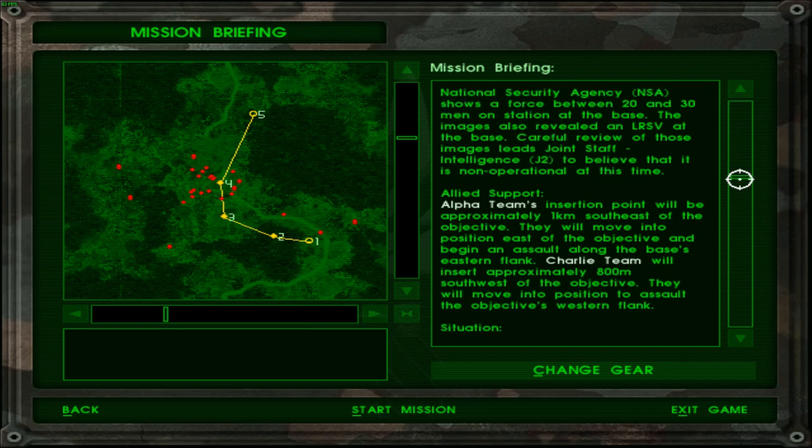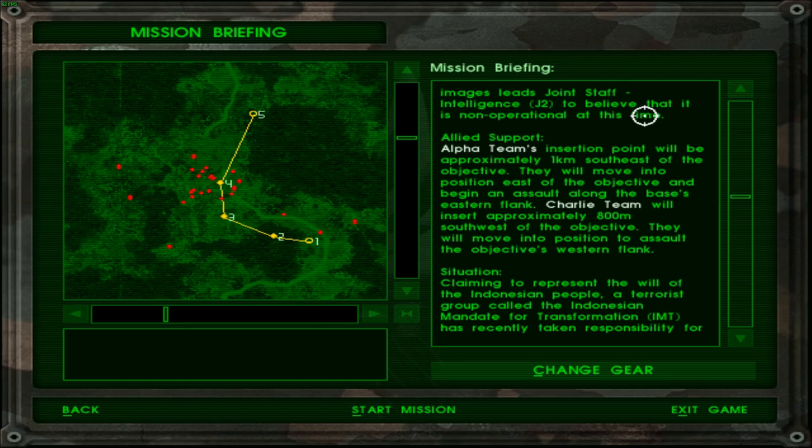Careful review of those images leads Joint Staff Intelligence G2 to believe the LRSV is non-operational at this time. Allied support: Alpha team's insertion will be approximately one kilometer southeast of the objective; they will move into position east of the objective and begin an assault along the base's east flank. Charlie team will insert approximately 800 meters southwest. Those are pretty far away — one kilometer and 800 meters — it seems like we're pretty much the closest, and we all seem to be converging in the same direction, sort of forming a line into the objective, which I believe is objective mark 4.